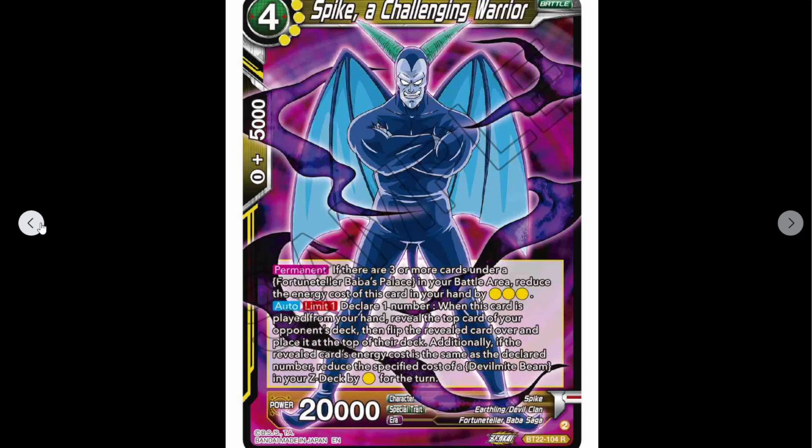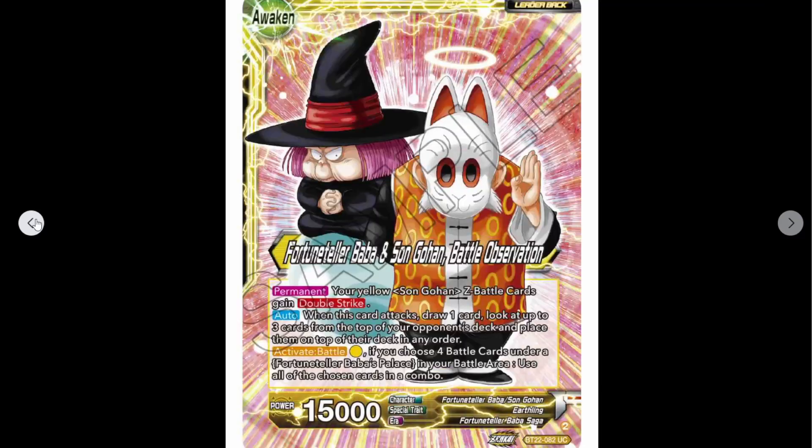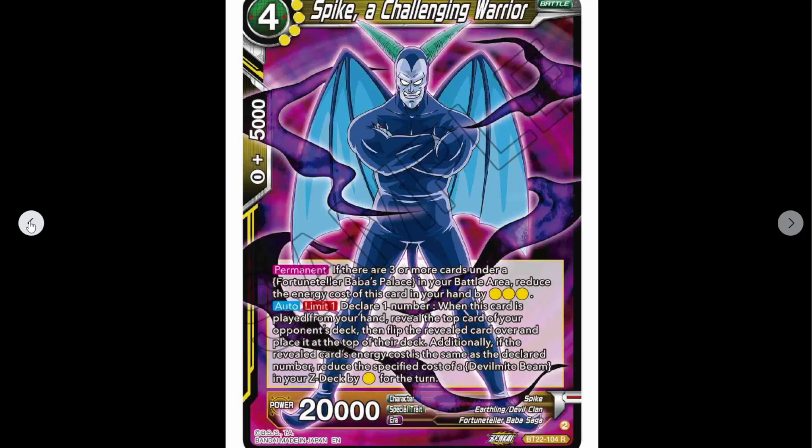So we've got Spike, a challenging warrior — four cost, 20K. Permanent: if there are three or more cards under Baba's Palace in your battle area, reduce the energy cost of this card in your hand by three. Auto, limit one: declare number, top card magic number — additionally if the revealed card's energy cost is the same as the declared number, reduce the cost of your Devil Might Beam in your Z deck by one yellow for a turn. So one yellow — yep, okay.